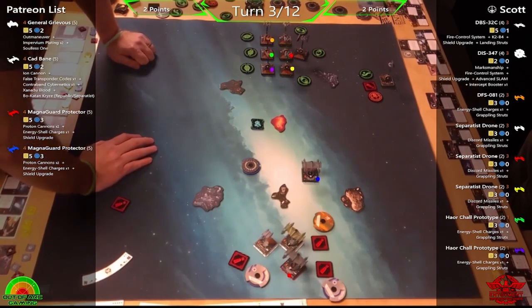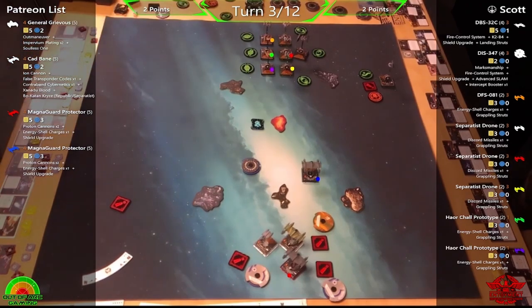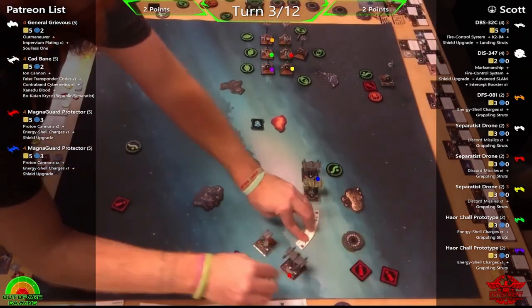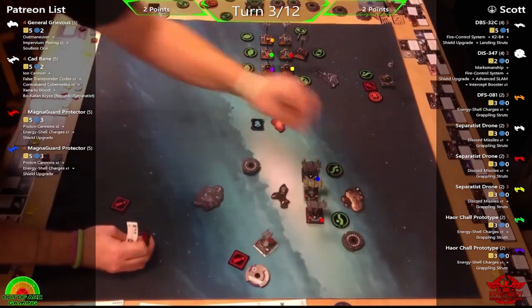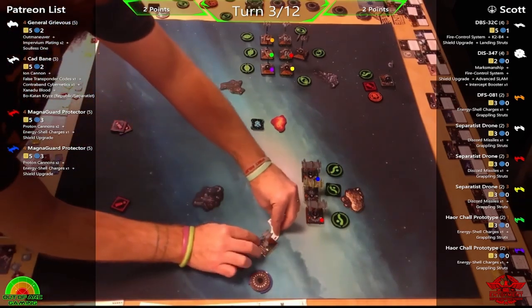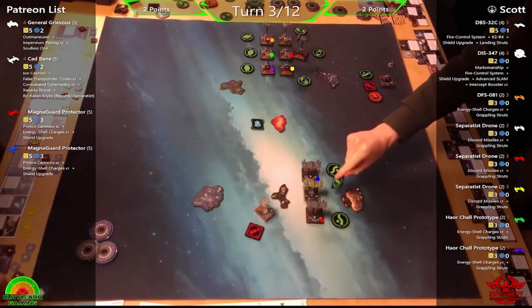Phil realizes he has to disengage. The Rogue Fighter's fastest speed is five, it has a five K-turn, and a really solid dial: all hard turns and banks, two-hard blue, one and two bank blue, white five straight, red five K-turn, and a two talon. Combined with a great stat line — two attack, two agility, five hull, two shields — and 18 points of upgrades available.